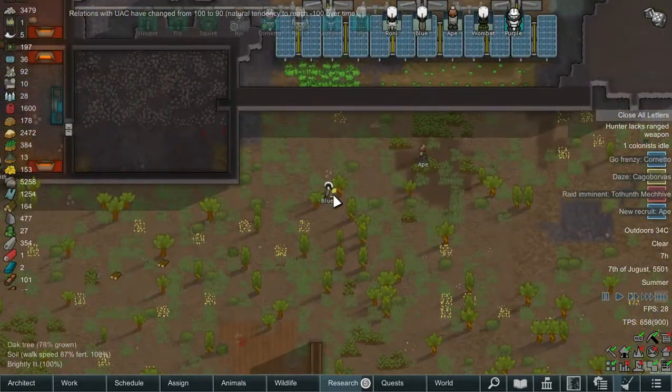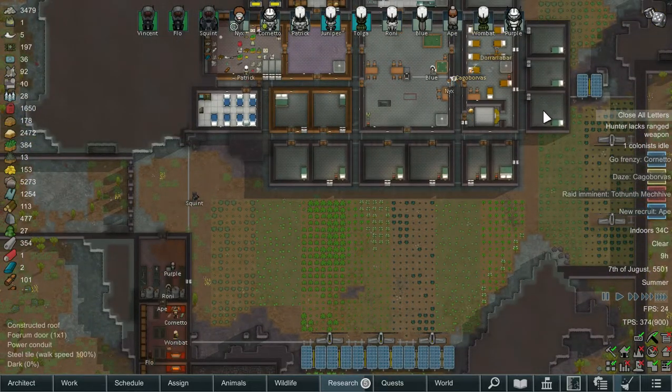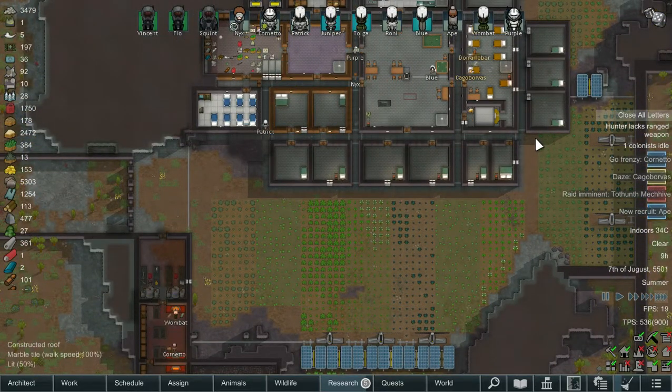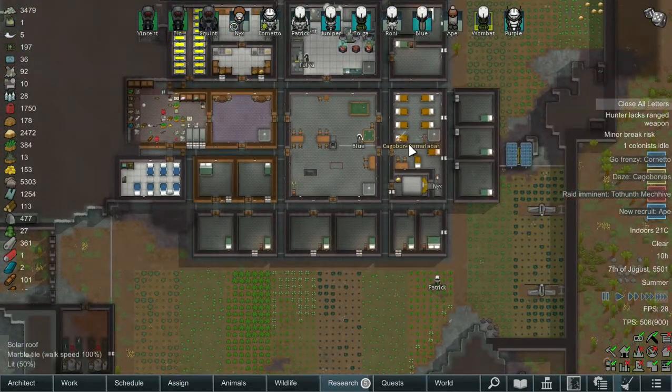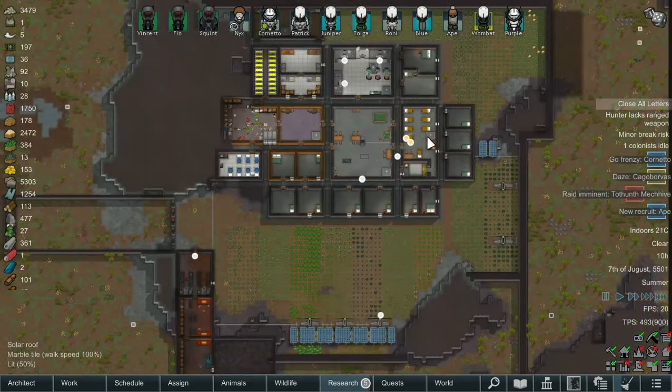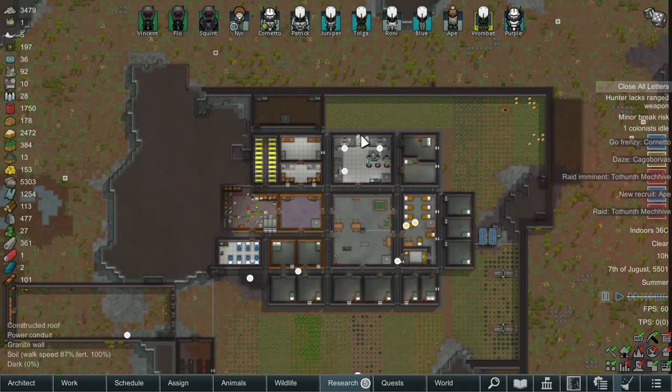We're going to put a couple more chairs in here because people aren't eating on both sides. We're also going to have a bunch of wood freed up to get the chairs made and then the extra bed, so everyone should have a room. Soon we're going to move the prison — maybe down here so it's just properly out of the way — so we can make this rec room a bit bigger, meaning less people eating without a table.